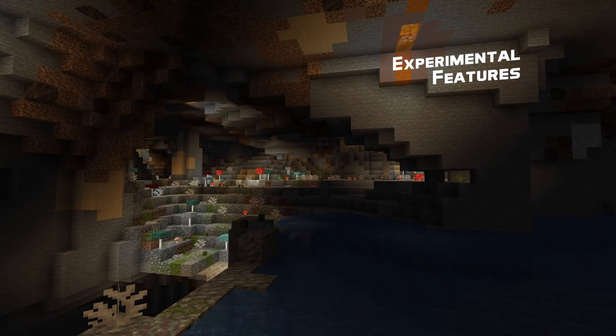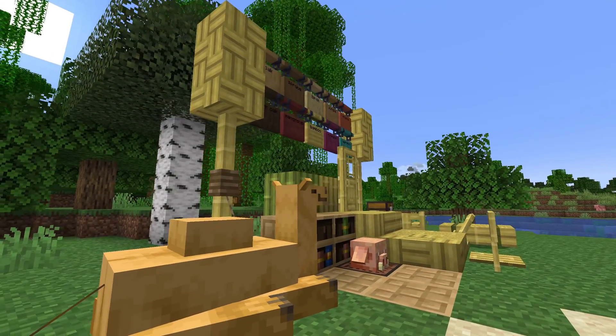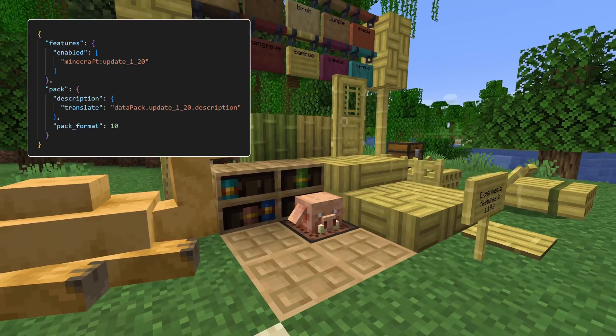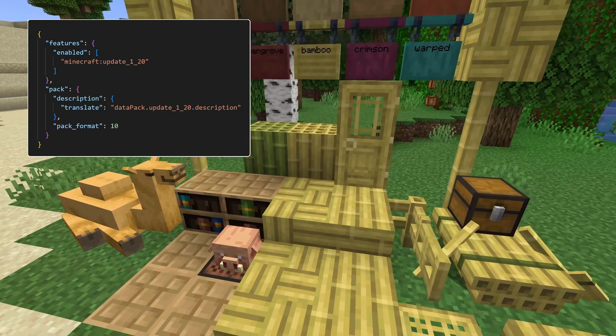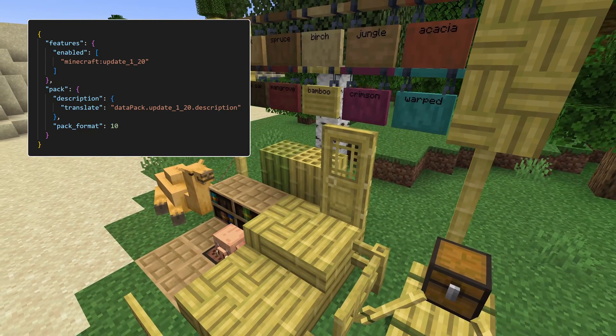Feature flags have also been added. A feature flag is an id enabling a hardcoded set of features in the game. Such flags are enabled by datapacks in a new metadata section called features, which has a list called enabled listing the desired flags. These flags are then stored inside the world file and can never be disabled, and packs loaded after the world creation will not enable new flags.